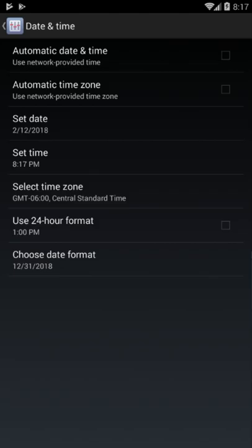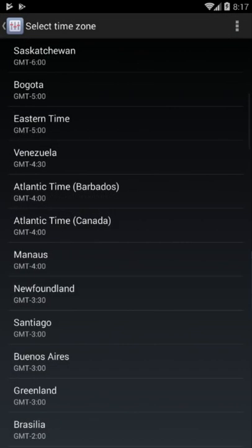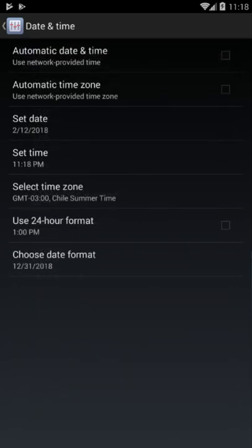Now after the game is closed and the platypus is sent out, we're going to open up date and time on our device. We're going to go to select time zone. First thing, uncheck automatic time zone. What we're doing is changing the time zone by three hours — I think any amount of time actually works, so don't really worry about this too much.